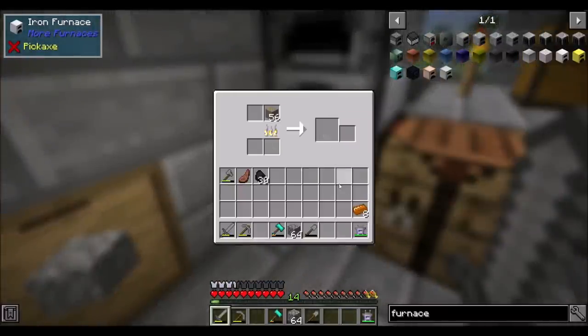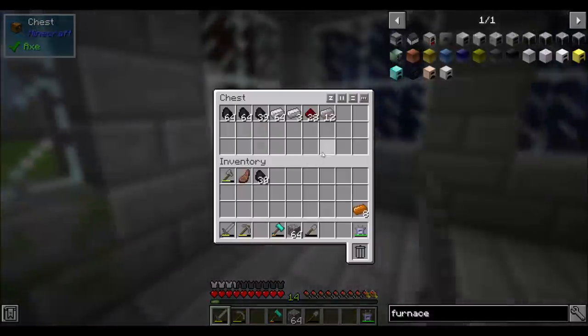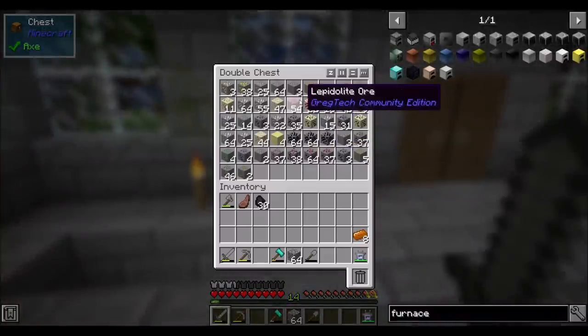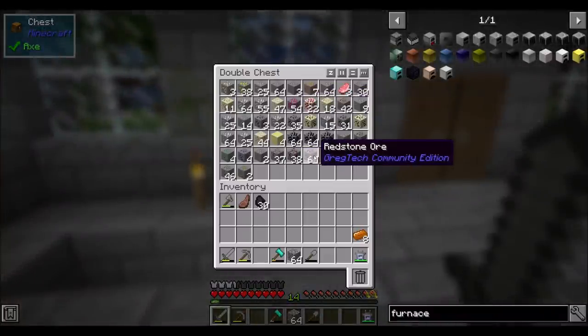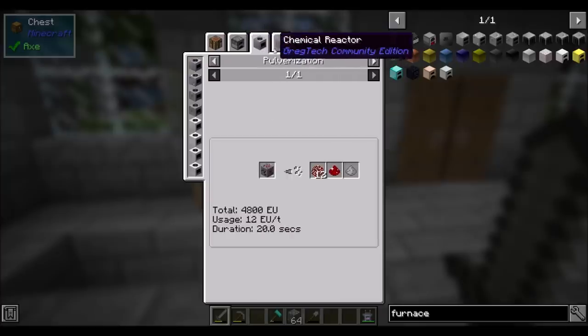In the interest of saving fuel, I will hold off on changing that out. So, lots of ores. Found a healthy amount of stuff. Some stuff I have no idea what it is — it's like lepidolite. But I found redstone ore from GregTech, which can apparently smelt into redstone dust. So that's cool.